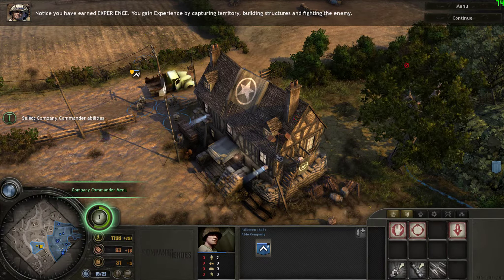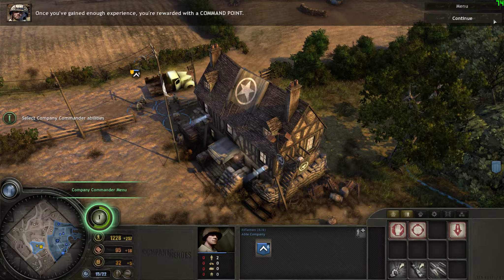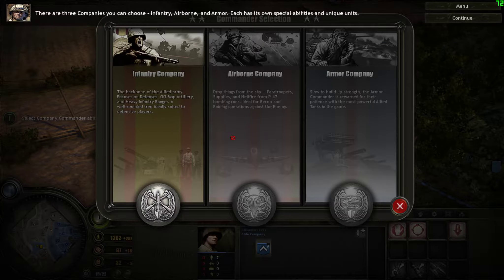Notice you have earned experience. You gain experience by capturing territory, building structures, and fighting the enemy. Once you've gained enough experience, you're rewarded with a command point. You can use command points to unlock special abilities. There are three companies you can choose: Infantry, Airborne, and Armor. Each has its own special abilities and unique units.